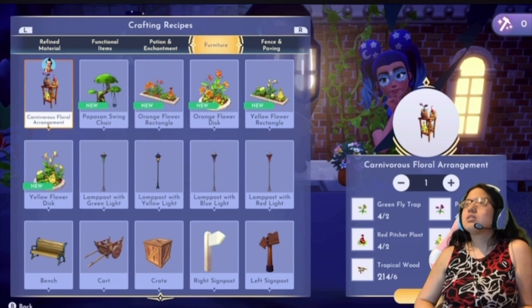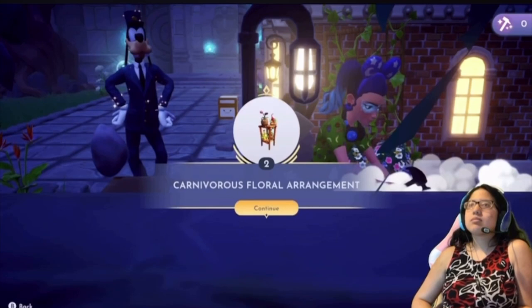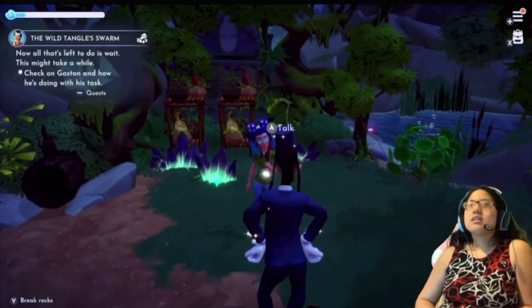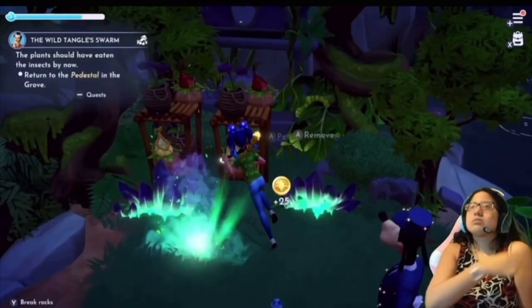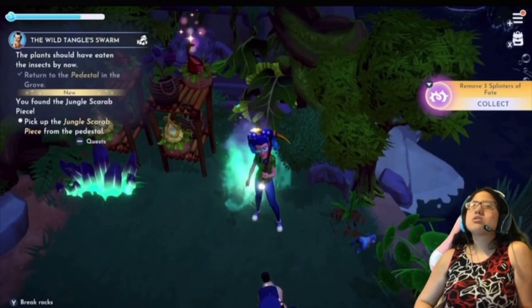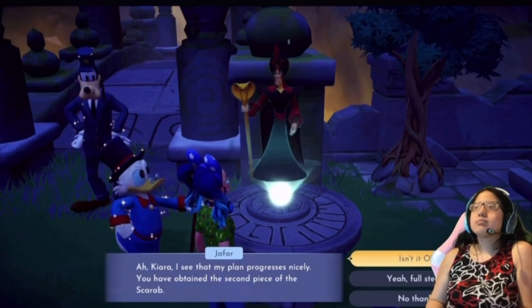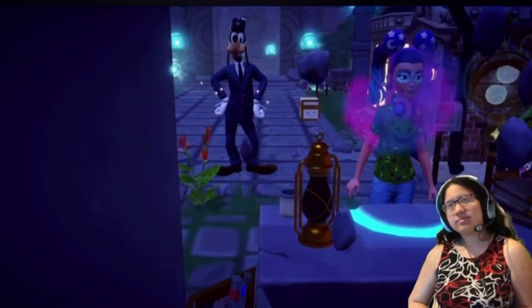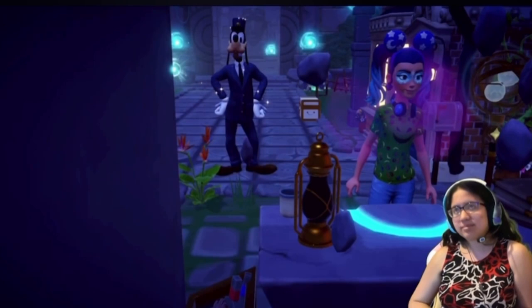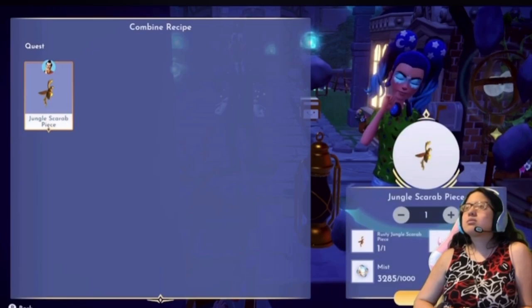Head back to the swarming insects in the Grove and place the 2 carnivorous flower arrangements close to them. Talk to Gaston, then head back to where the insects used to be and pick up the sparkling item on the pedestal. Talk to Jafar at any hologram station. Use the blueprint he gave you in your inventory. Repair the jungle scare piece at a timebending table, then talk to Jafar to complete the quest.